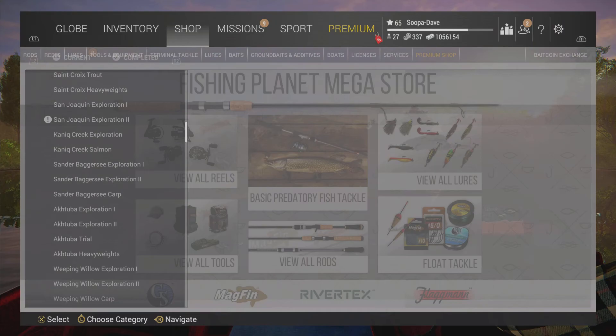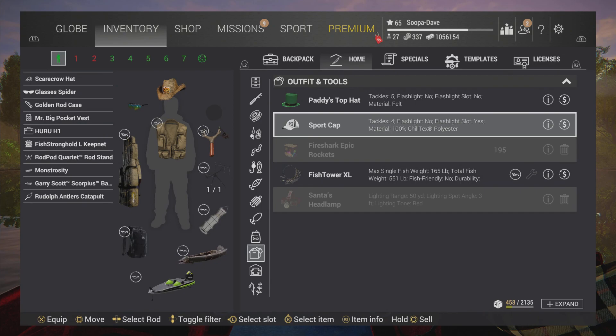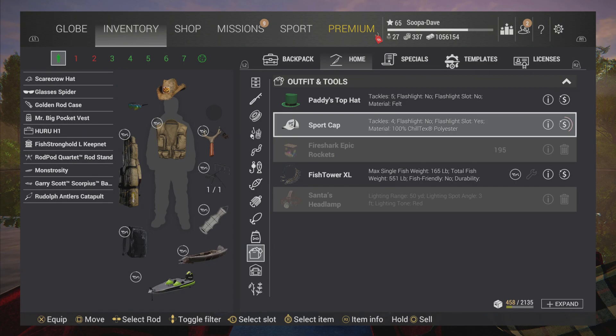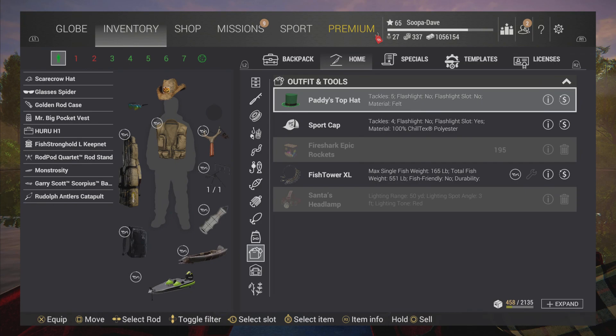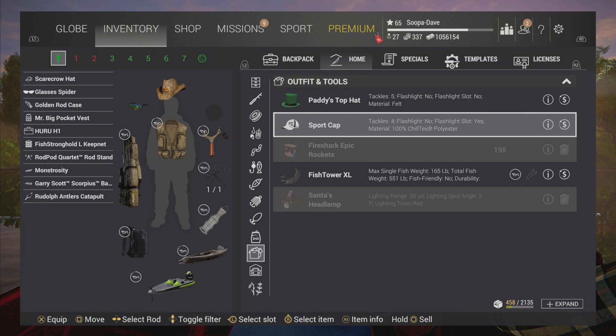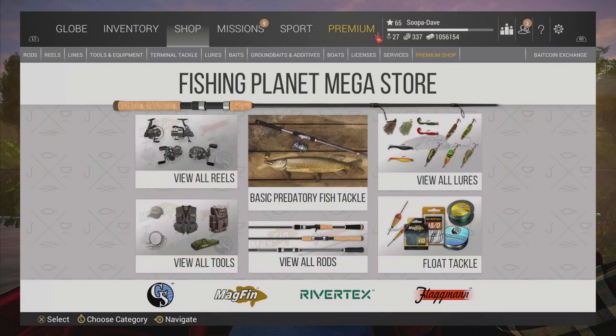Some other things to mention: if you have event or DLC items you don't want, you can sell them for bait coins. For example, this hat is from a DLC and when you go to sell it, you can get 30 bait coins. This is an event item and you can also get bait coins for selling that. I only recommend it if you don't plan on keeping or using that item.